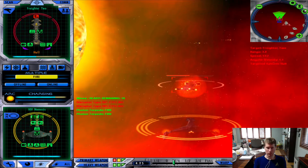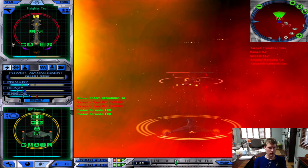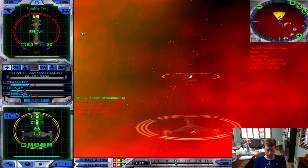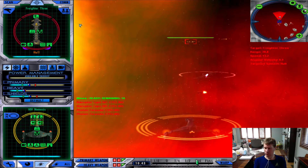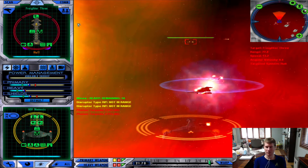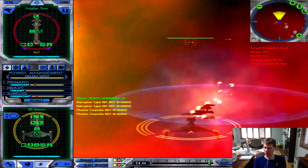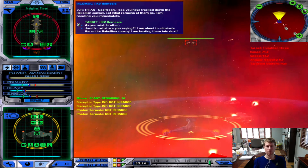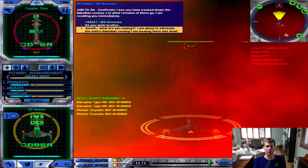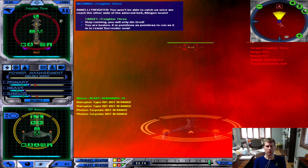Interesting — heavy and primary weapons are really good. Of course, all those chimes are going to get picked up. Enemy: 'I see you have tracked down the Rakelian convoy. Let what remains of them go. I am recalling you immediately.' Really? What are you saying? I'm about to eliminate the entire... Enemy: 'You won't be able to catch us once we reach the other side of the asteroid belt. Klingon scum.'